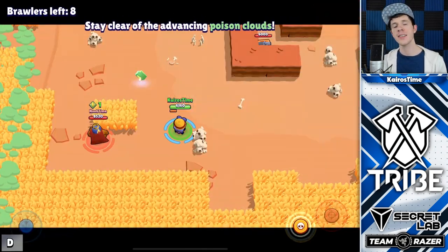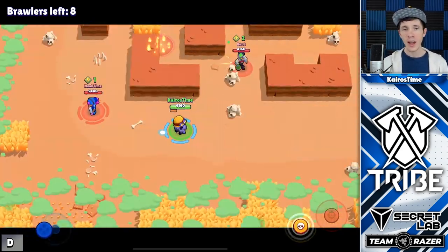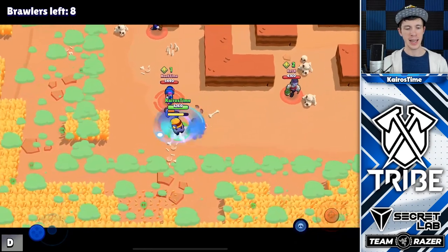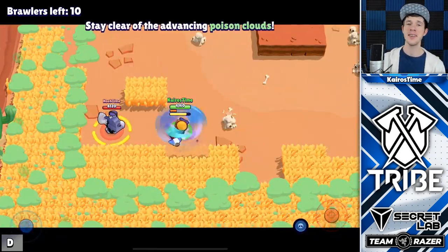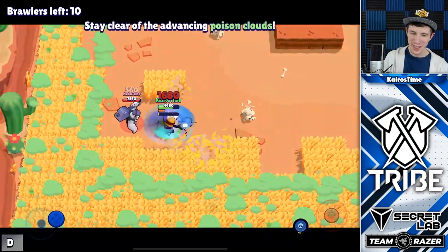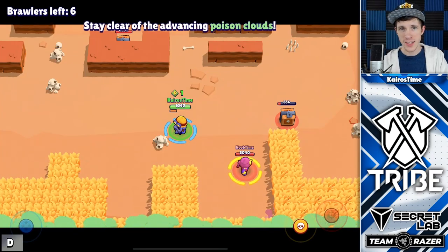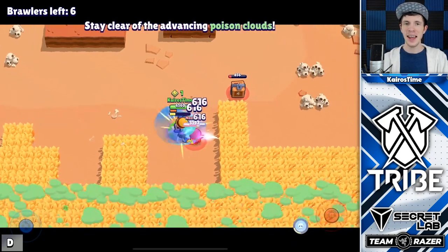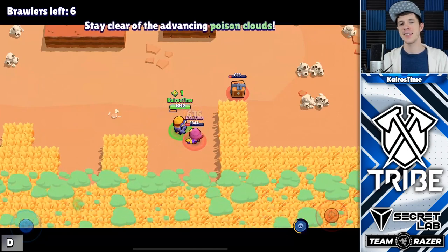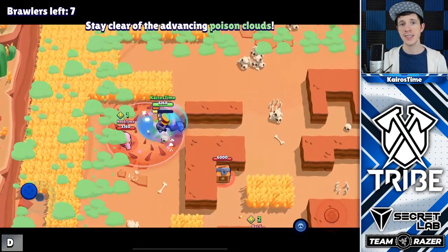Carl's super will not get stopped when he gets knocked back by brawlers that have a super like El Primo's — they will knock him back, but he will keep on spinning and continue doing damage. If Frank stuns him, he will continue to spin but will not be able to move until the stun wears off. If Gene tries to super on him, he will be pulled but will continue to spin, and then Gene will just get an axe to the face. When Carl's using his super, he is immune to slows like Spike's super.